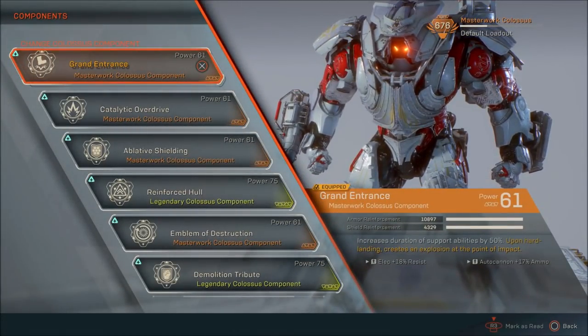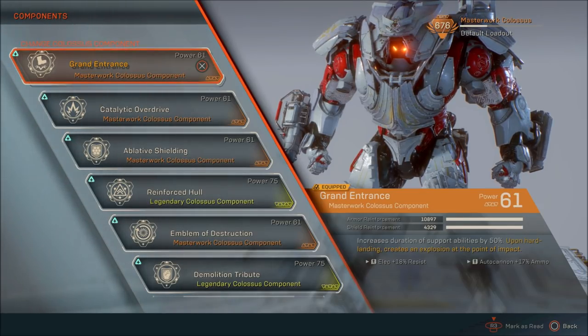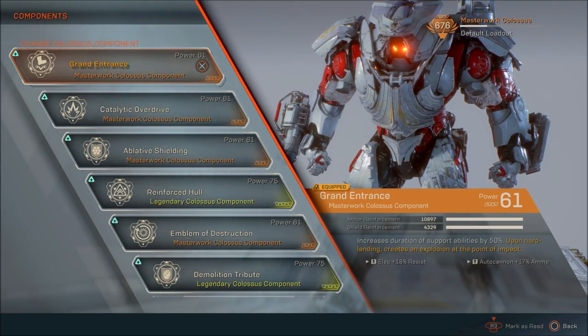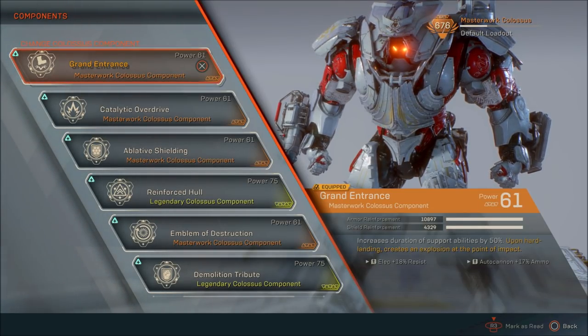Next, we talk about components. We have Grand Entrance — upon hard landing, it creates an explosion at the point of impact. This is pretty awesome because I like to jump down, especially when flying or in midair, or when running at stuff and jumping. It goes so well with Demolition Tribute because Demolition Tribute gives you 20% health back on kills. Upon landing, Grand Entrance makes a shock, giving everything around you in that small vicinity additional AOE damage. It also increases the duration of your support ability — whether defensive with Shield Pulse or offensive with Battle Cry — by 50%. This one is a must.